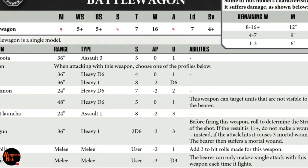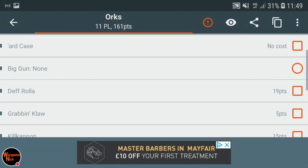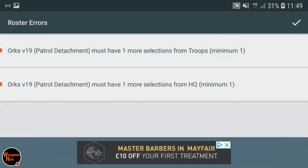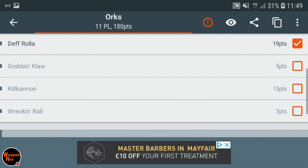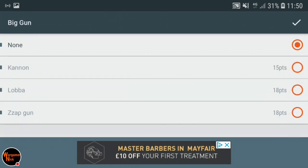Let's have a quick look at the points in BattleScribe. Without any upgrades the Battle Wagon is 161 points. Adding the death roller is 19 points, bringing it to 180 points for a close-combat beast. If you want to make it more of a fire-support fortress, you can add a big gun and the cannon or kill cannon.